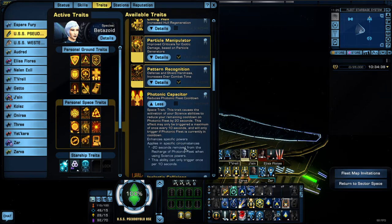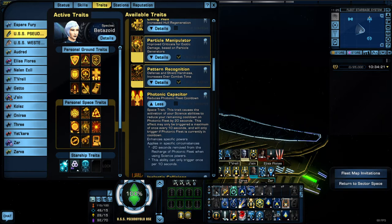Science Fleet also has a five-minute cooldown but it can lower to about two and a half to three minutes if you're constantly using science abilities and you have the Photonic Capacitor trait, which lowers the cooldown by 20 seconds every time you activate an ability, subject to a 10-second cooldown on the reduction itself. So roughly every minute you're lowering the cooldown by about two minutes, meaning you can potentially have Science Fleet up for about a third of your fights.